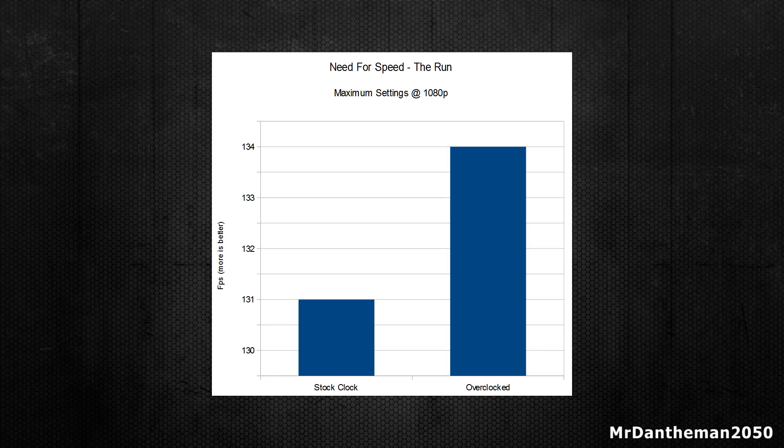Now moving on to a game such as Need for Speed: The Run. As you can see the stock result is 131 and the overclocked result was 134. There wasn't a significant result here but it did go up. I've overclocked the graphics card by 100MHz on both the memory and the core clock — so a modest overclock. For those of you wanting to go further, your improvements in terms of frames are going to be higher.